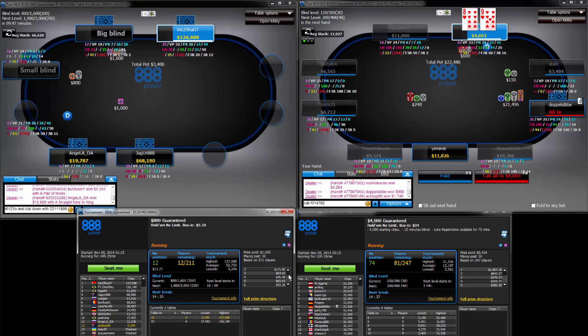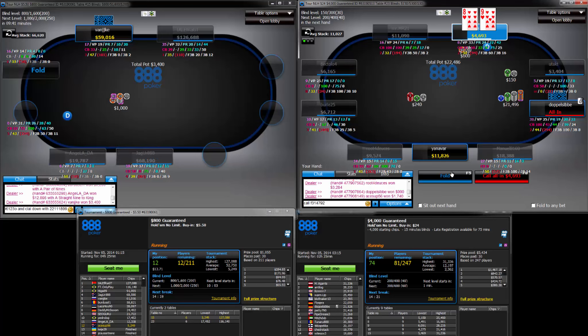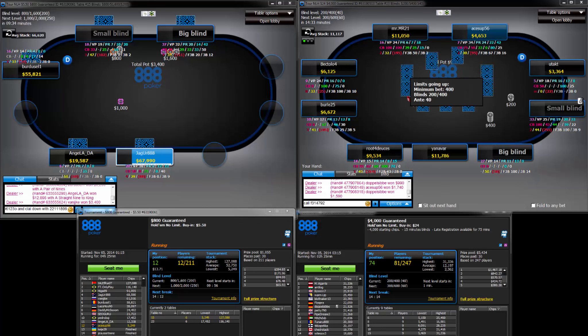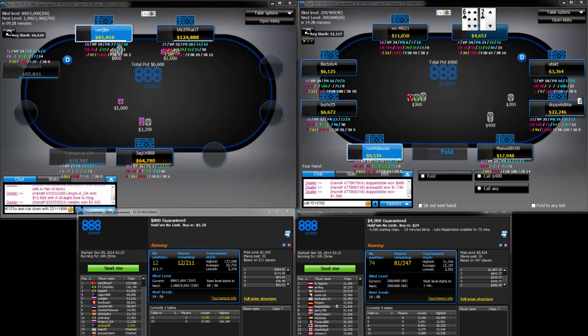What do we get for 12th place? A whopping $13.71. We can fold, we can fold.